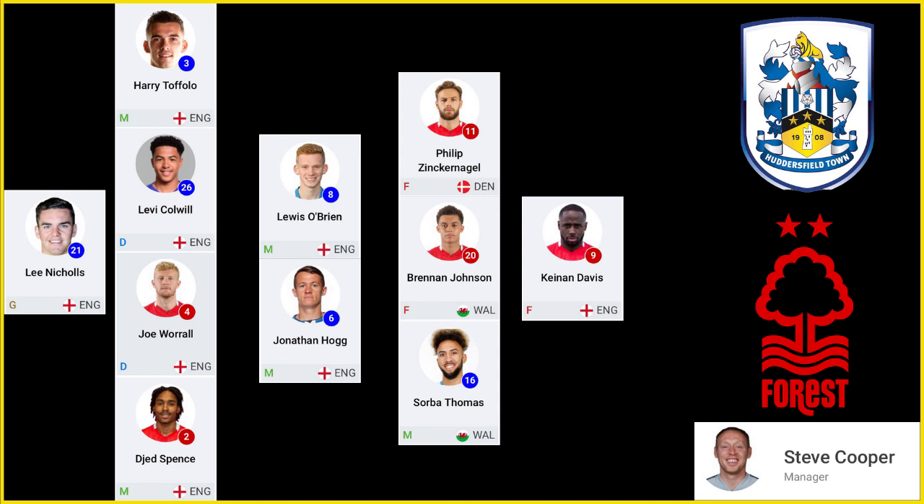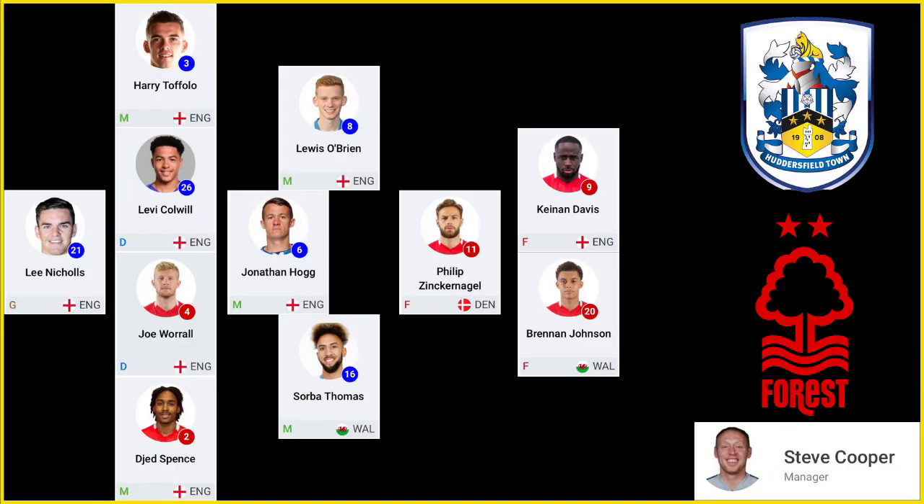If you want it with the same players you could tweak it a little bit — make that a 4-2-3-1, with a double pivot of Hogg and O'Brien, put Zinck-Nagel inside left, bring Thomas forward and stick Johnson in the 10 position. I'm happy with either, but I prefer the first honestly. It would be a nice in-game tweak to have up our sleeve for our manager Steve Cooper to utilise.